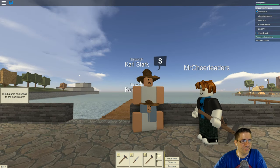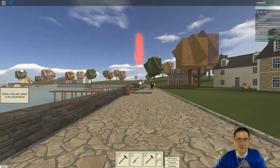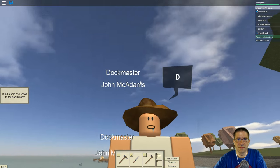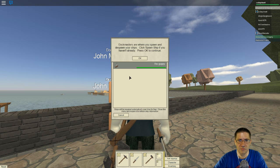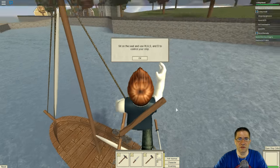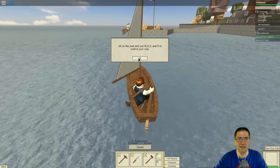Now what? Duck master! Yay, duck master. Dock masters are where you spawn and despawn your ships. Click the spawn ship if you haven't already. Spawn ship. This page where you can view the ship with current health — health regenerates automatically over time. Spawn your ship. Launch! Oh, poured out of the water. Sit on the seat and press WASD. Yay, I'm sailing on a boat.